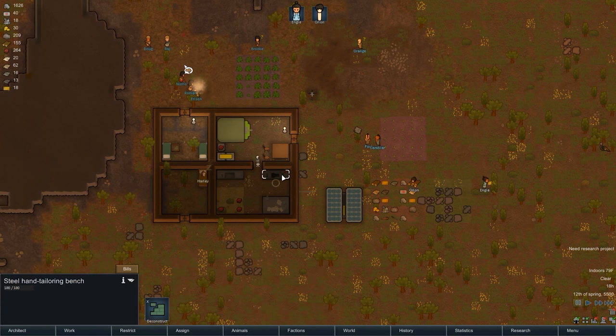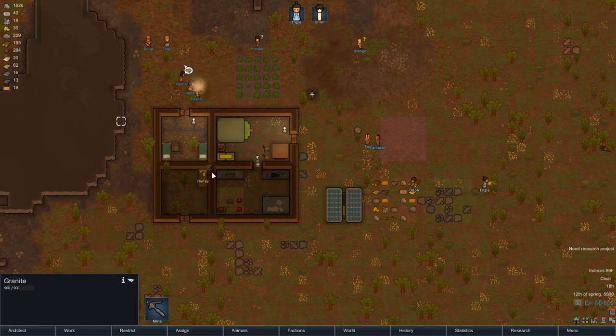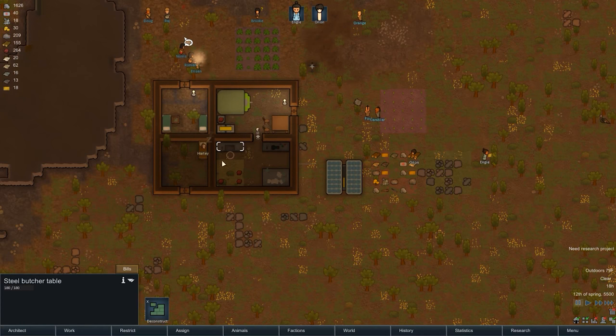We're not going to worry about you handling an animal. Over here at this tailoring workbench, I'm actually going to remove these. I'm also going to go ahead and grab and see what's over here — do until you have 10 for now. Okay, cool.